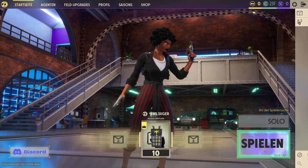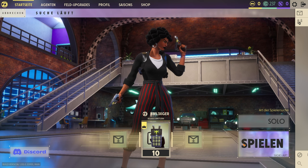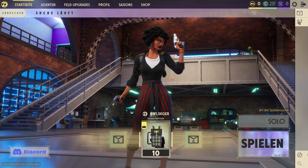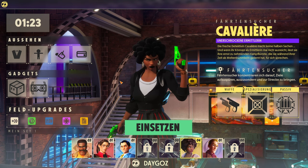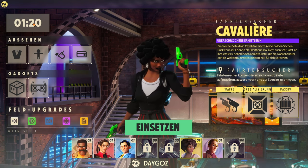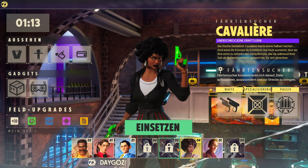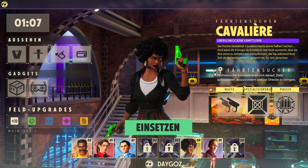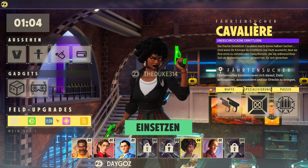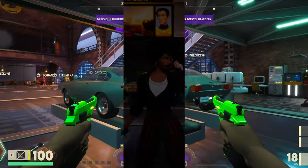Das Auswählen des Charakters kommt vor der Runde. Das ist der Lobbybildschirm, wo es losgeht. Oben läuft die Zeit. Jeder kann denselben Charakter wählen – man nimmt dem anderen den Charakter nicht weg. Man wählt einen Charakter, sucht noch die Feld-Upgrades aus und geht dann auf Einsetzen. Und man ist schon drin.